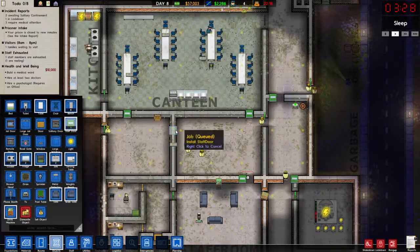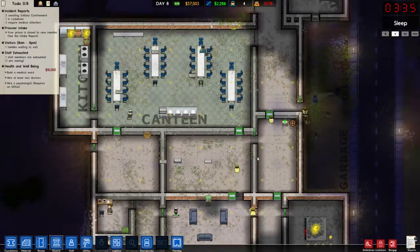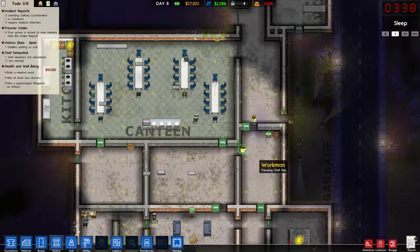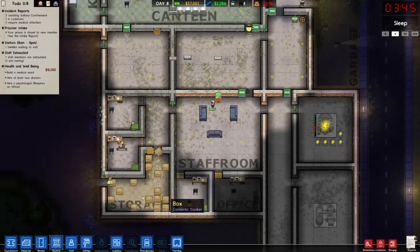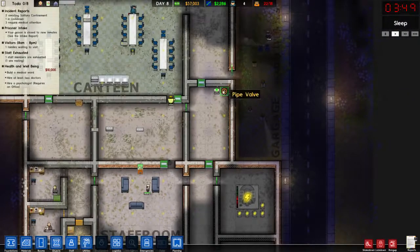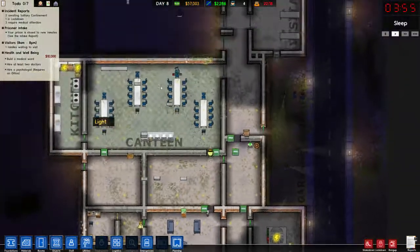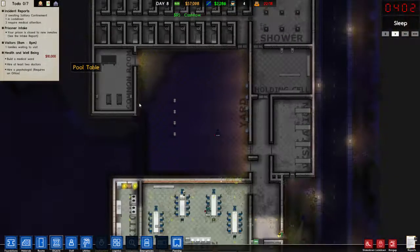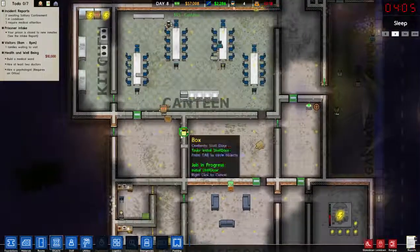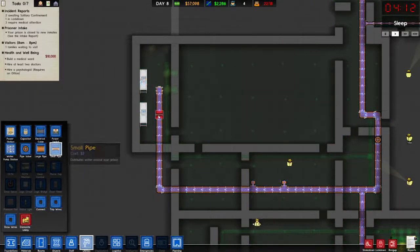We'll unlock the staff door here so that people can walk through. This one however I will dismantle. You can see our storeroom is getting quite full — that's alright though. Doors and walls and all sorts. We've got the common room over here, so that seems to be working okay. We need to plumb all this in before daybreak. Let's get some small pipes — job done. Some electrical power cables.